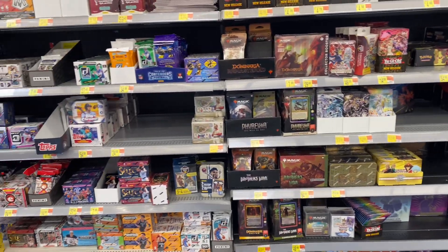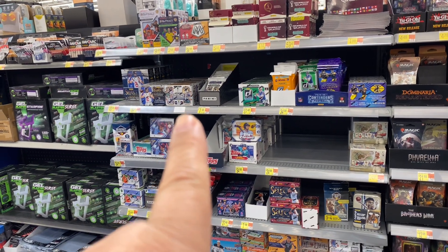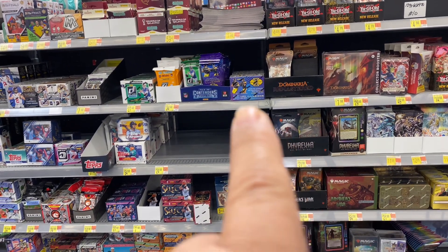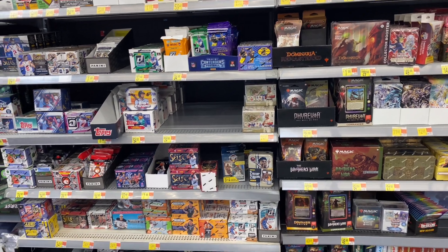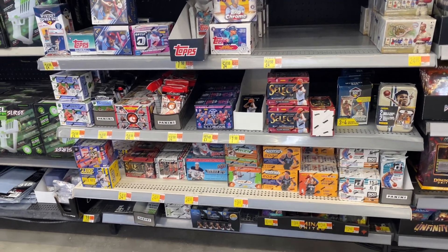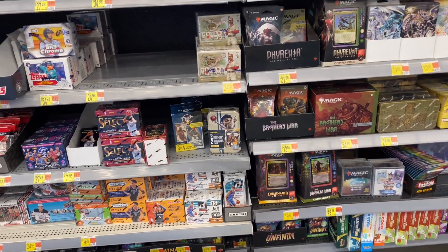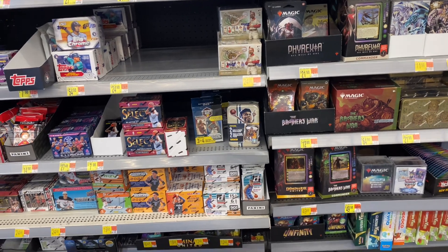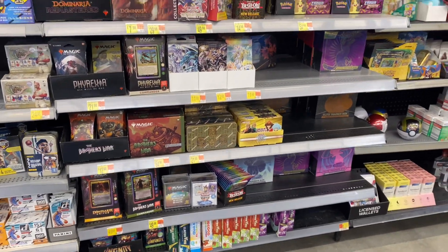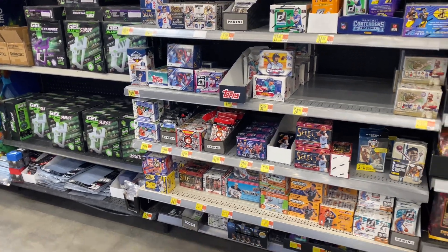It seems like they're stocked here today. They have some of those Contenders over there on that side, some Illusions right there, and they got some basketball Illusions back — I haven't seen those for a while but they're right down there. Some mystery boxes too. Mystery boxes — sometimes they're good, sometimes they're not, it's hit or miss on those. That's what they got here today.